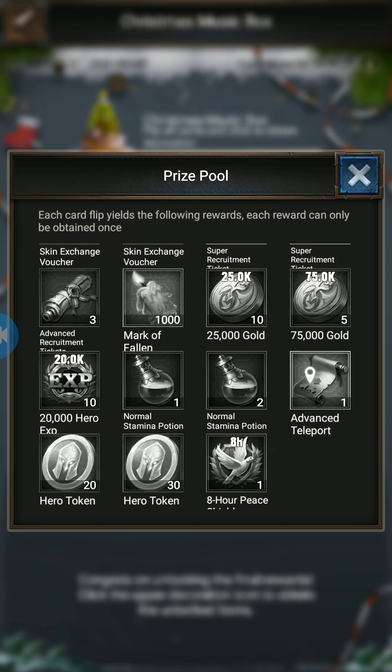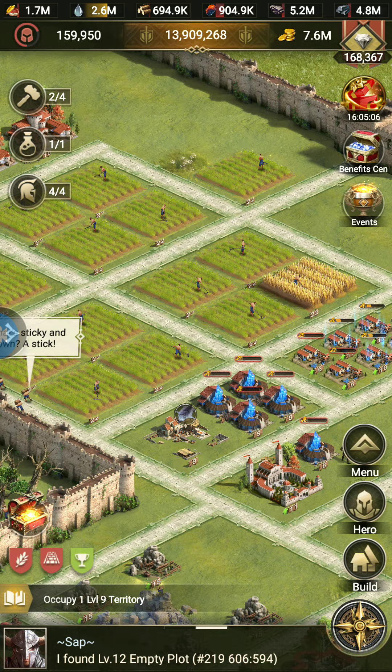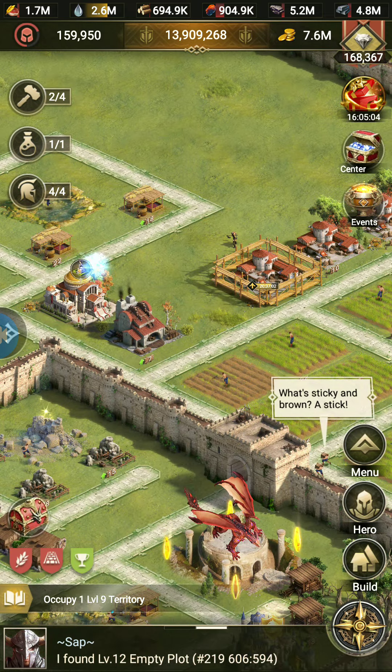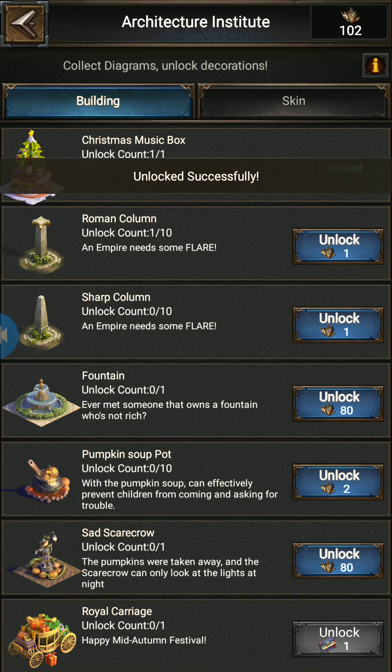When you have completed this map — the Merry Christmas map, which is also the Christmas Music Box with all cards flipped — you can click here and you will get that candy. When you get that candy, go here and click, so here it is unlocked successfully.